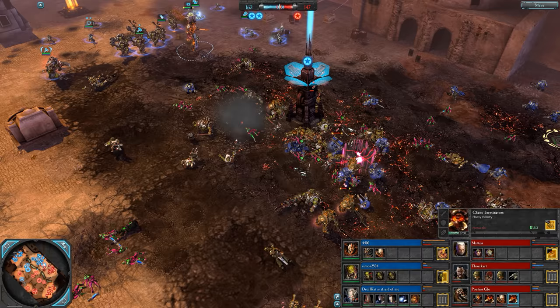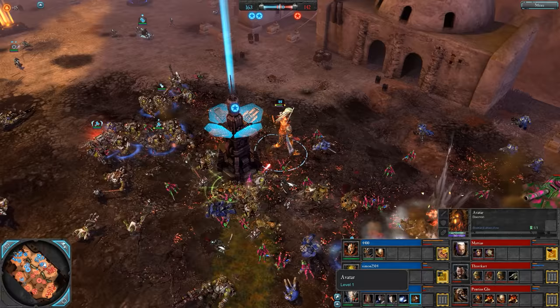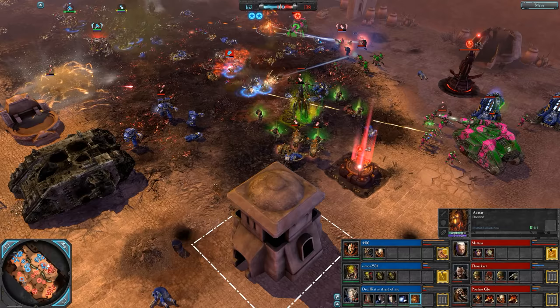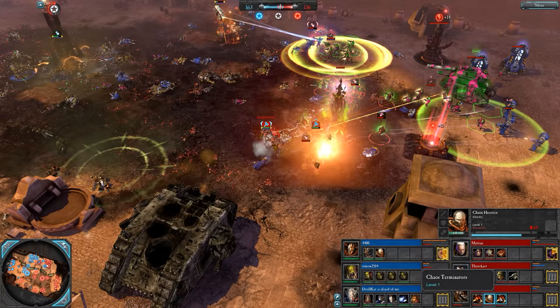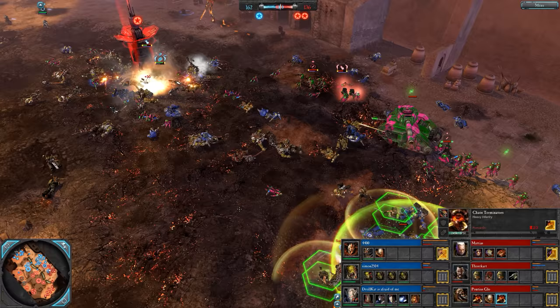Not a good day for Land Raiders. Not a good day for big vehicles. Does he still have two D-cannons? Only one D-cannon now for Drollcat. We have an Avatar and a Seer Council. Heavy turret drop but it's going to go down pretty quickly. Red team just unable to stabilize after those double nukes and push — you can't blame them, it's hard to recover from that kind of thing.